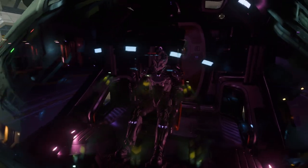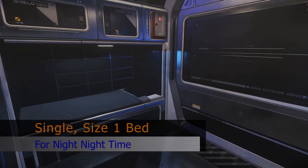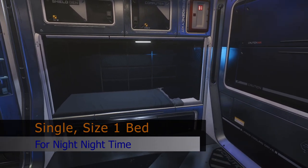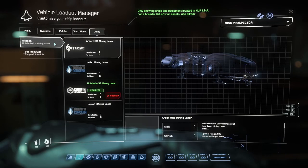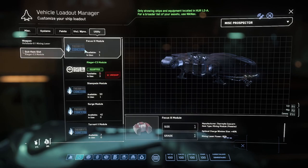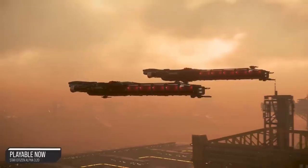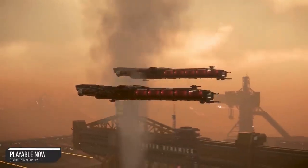It gets lonely on a long mining run, but the Prospector sports a bed for bed logging to avoid those pesky 30k server crashes. You'll notice your laser has module slots — special attachments for your mining laser that change its stats.